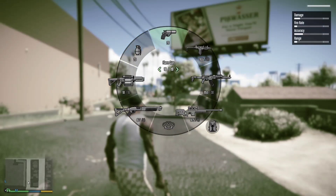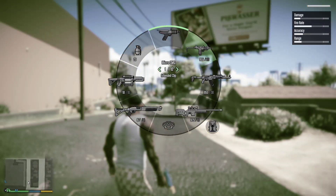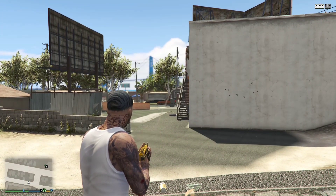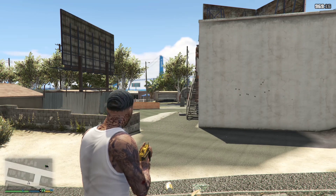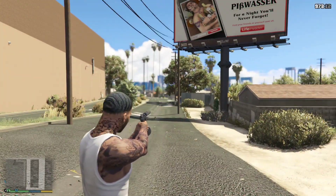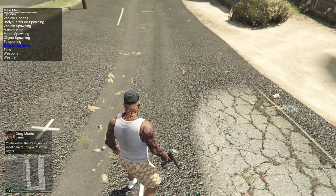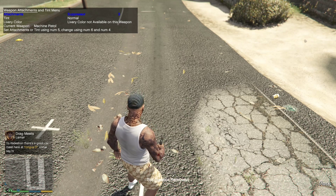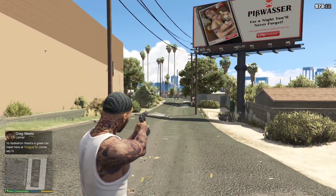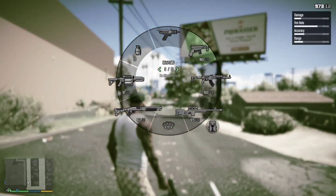Stun gun — why even bother. Flare gun — why bother. Up-n-Atomizer — why even bother. Next we're gonna get our Micro SMG. Oh yes — it sounds good fully auto. That sounds close to real. Let me check if that has a silencer on it. Oh it did have a silencer — let me try again. This actually sounds better semi-automatic than it does fully. Oh yeah, I love that.